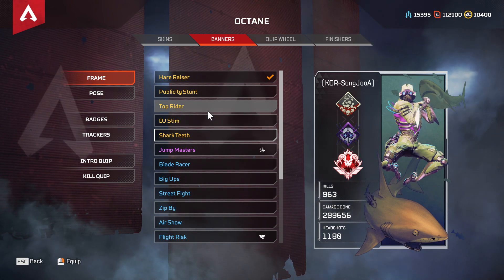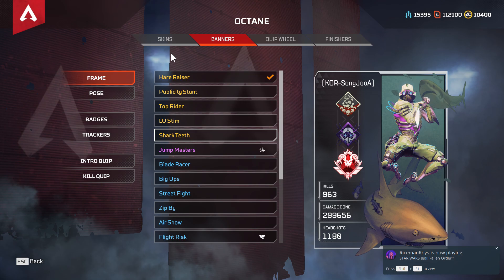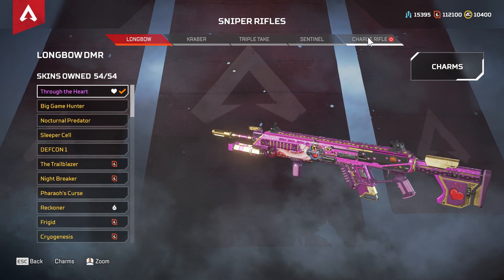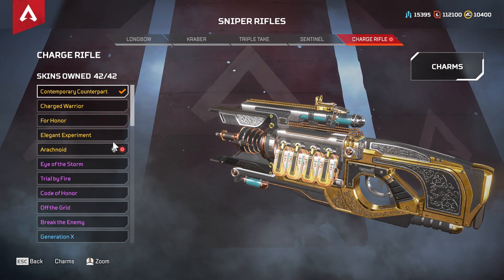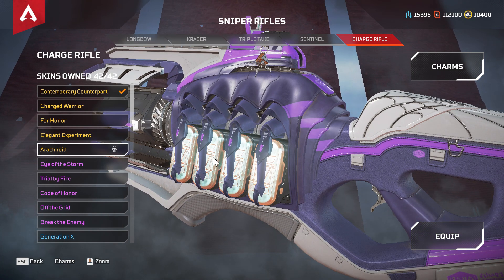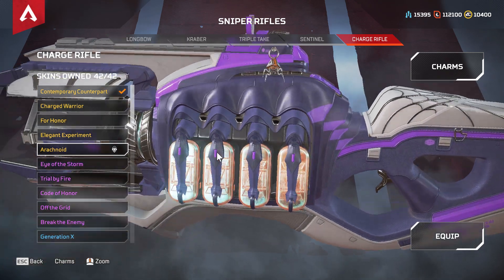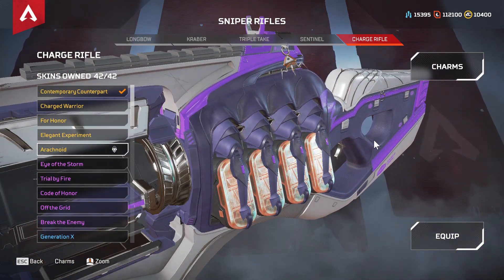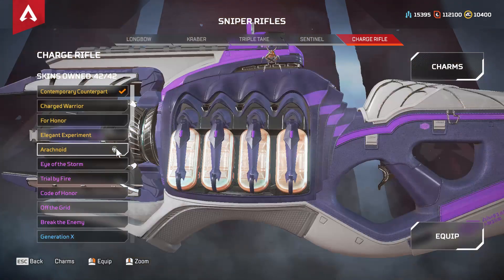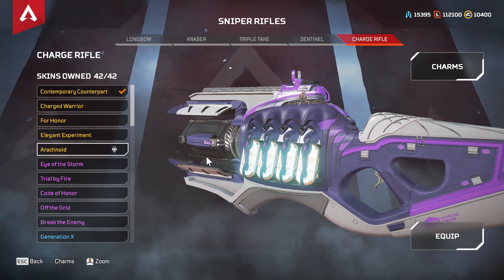Now skin and badge are set for Octane. Moving to loadout — the charge rifle got its fifth legendary skin, also called Arachnoid. You can see spider legs on it. Nice job. It did always have four legendary skins before — now it's got five. Quite convenient, and they did a good job there.